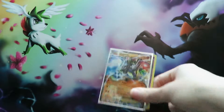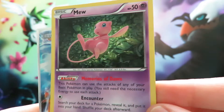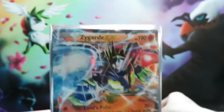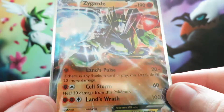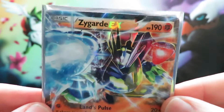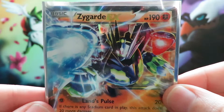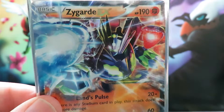Quick recap: today we managed to pull the Mew Holo, which is a good card, and of course the Zygarde EX — an awesome looking card. We've still got plenty of episodes to go to pull more. Thanks again for watching. Make sure you subscribe to see the next episodes, and I will see you in those videos. Thanks again.